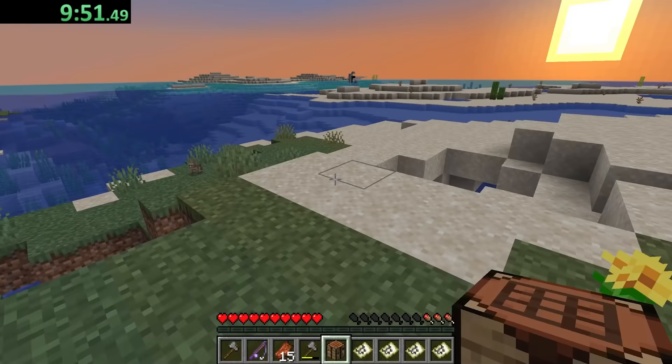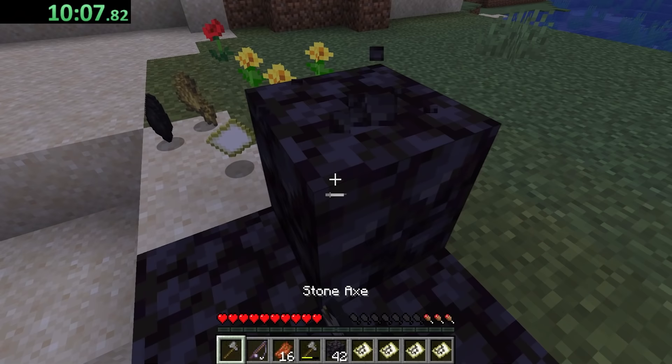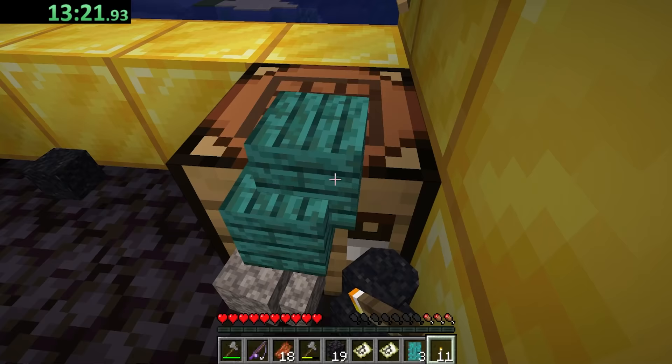It's getting dark. Time to build a house. I'll just build a foundation on this sand. Oh no, I just realized if I place anything, I can't pick it up again because I don't know what a pickaxe is. My nice little quaint solid gold house. The ugliest door of all time - that'll go perfect with my tacky gold house.